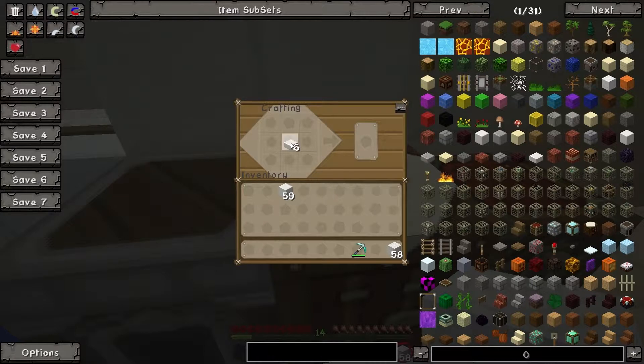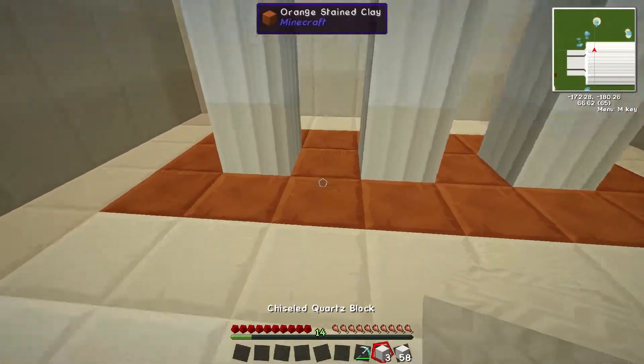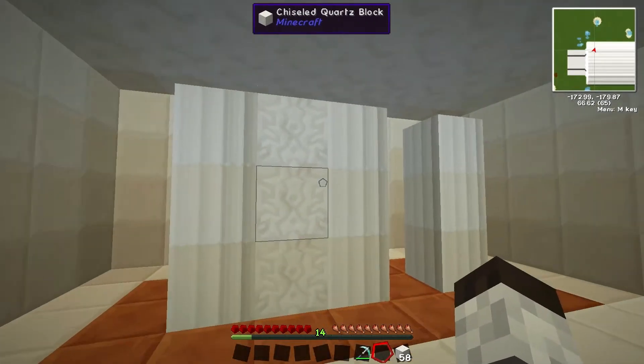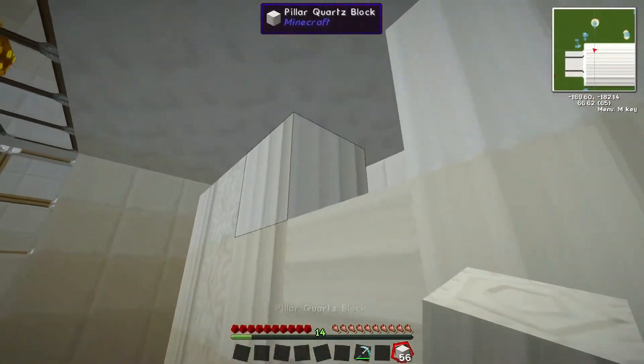Now, the other block that people confuse this with is if you use quartz slabs and make them like this — that gives you the chiseled quartz block, which is not the same as the pillar quartz block. You do get the same number back, but as you can see when placing the chiseled quartz block, they have a different texture to them, and this is true even in the default texture pack.